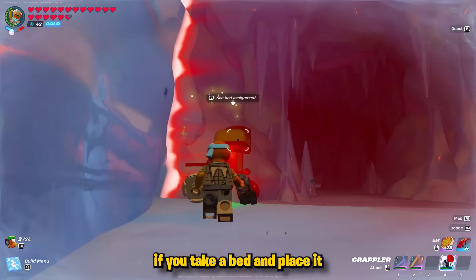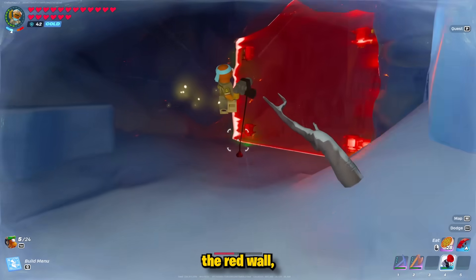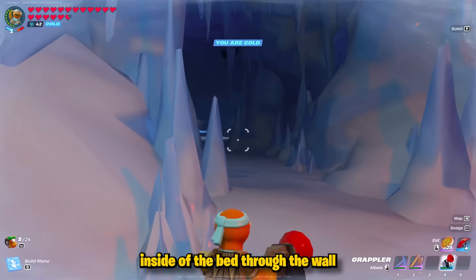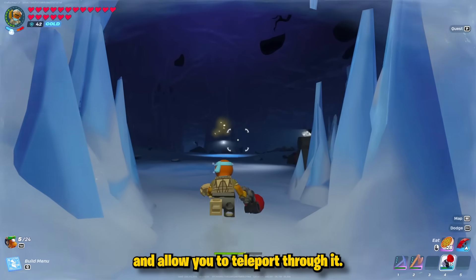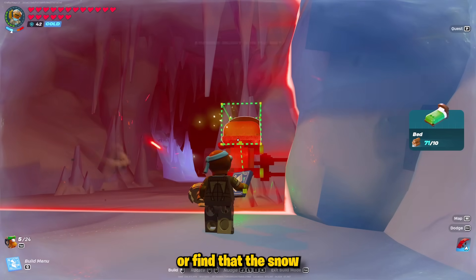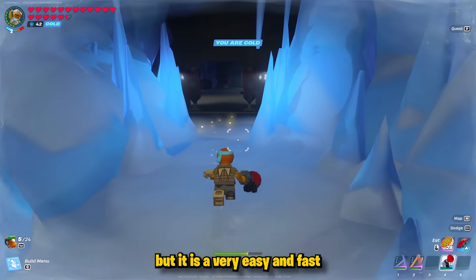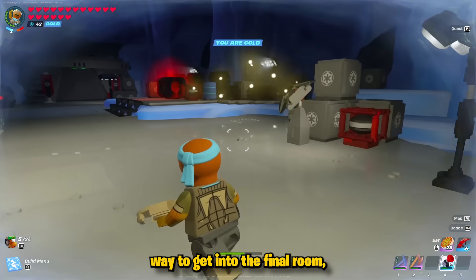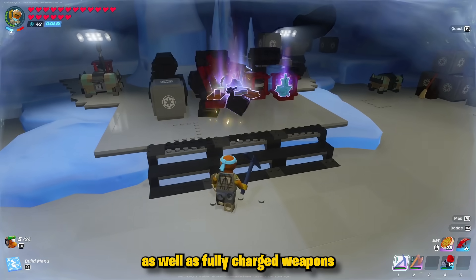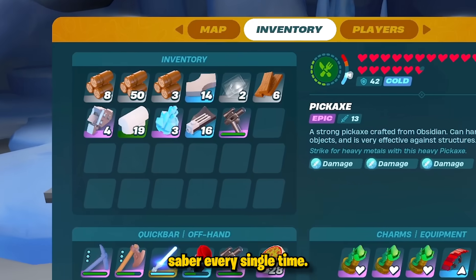Once you're inside of the cave, if you take a bed and place it on top of those metal barriers that are holding up the red wall, you can actually assign it to yourself. When you do that, it'll sleep inside of the bed through the wall and allow you to teleport through it. This is really good for people who don't have the best charms or find that the snow caves are a little too difficult. It's less of a challenge, but it's a very easy and fast way to get into the final room, which gives you a ton of really great loot, as well as fully charged weapons and a brand new lightsaber every single time.